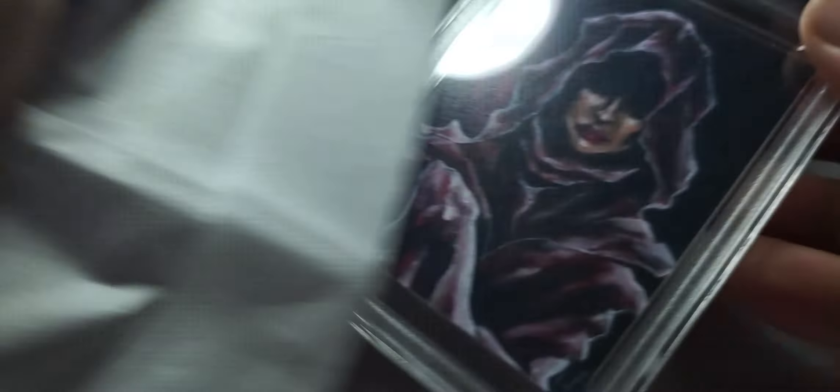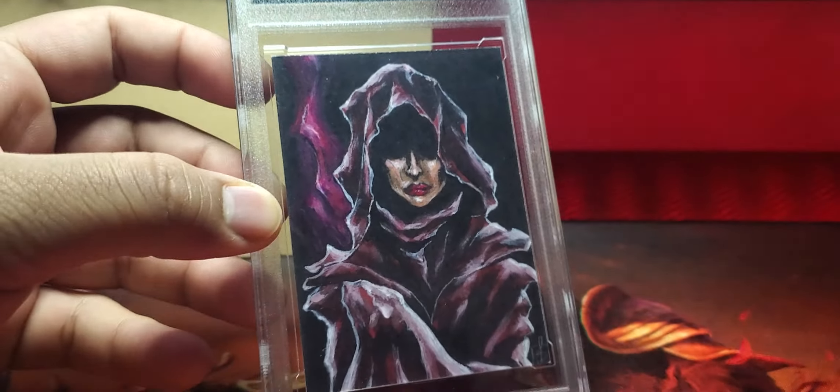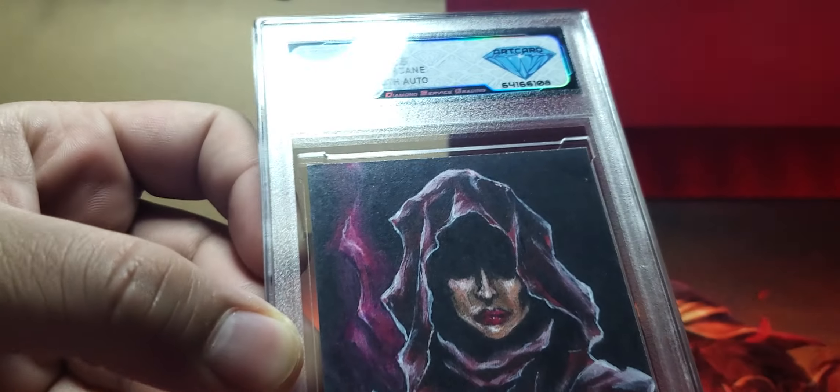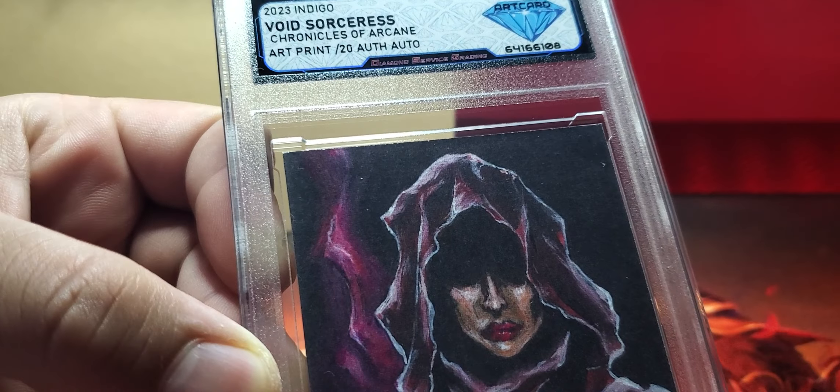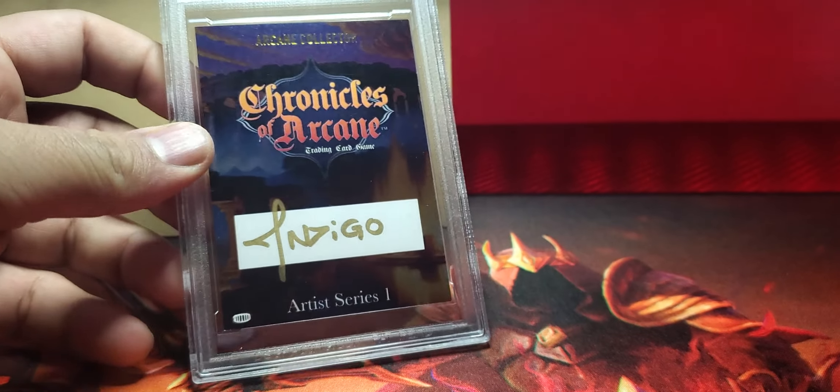It feels like a slab, but I can't tell. But we're about to find out. Look at that piece of artwork — let me tilt the camera a little bit, because holy crap. So this is Void Sorceress. It's an art print out of 20, so only 20 of these exist. It's done by Indigo. Look at that signature — Indigo, your signature is fire.